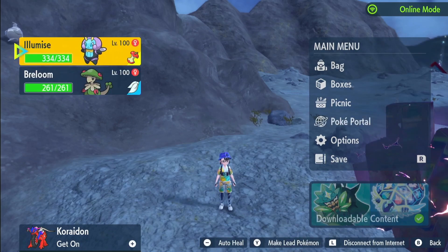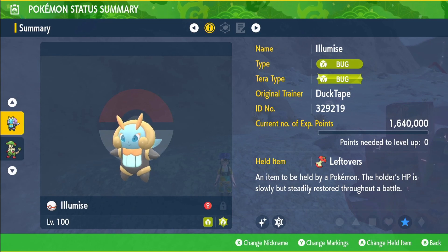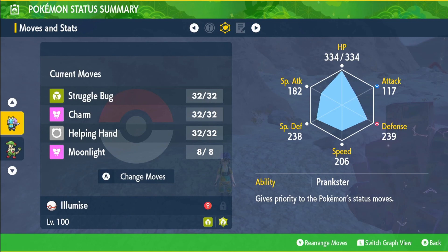Hey guys, welcome back to the member builds. Today we have Illuminumenece, the bug type, with the held item Leftovers to restore our health every single turn throughout the raid and keep us alive so we can support our teammates.